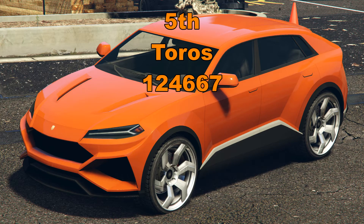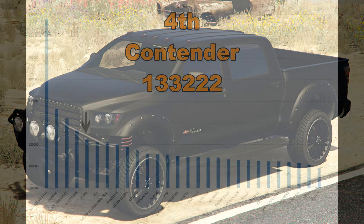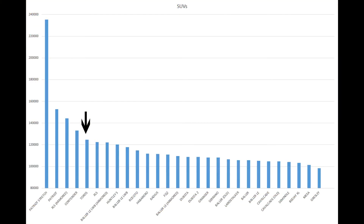The difference between the Taurus's momentum and the XLS's momentum is actually not that much, but it's still quite a way away from the Contender's momentum. Here's the graph — I've put a little arrow in to identify where the Taurus has placed in case you can't see the words at the bottom. You can see it's a lot closer to the XLS, the Ballers, and the Huntley S than it is to the top 4.